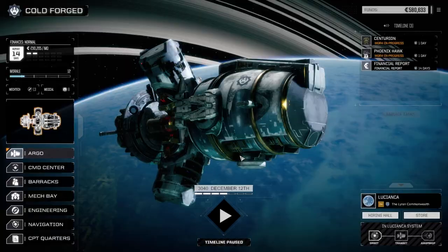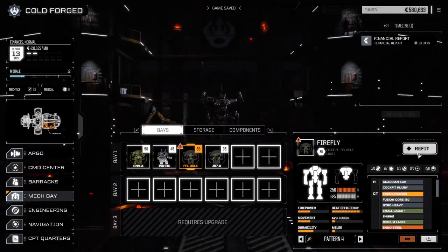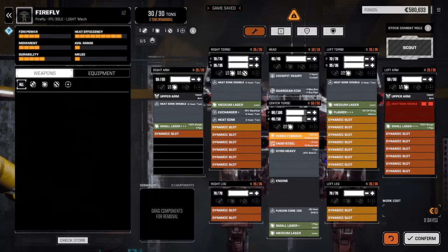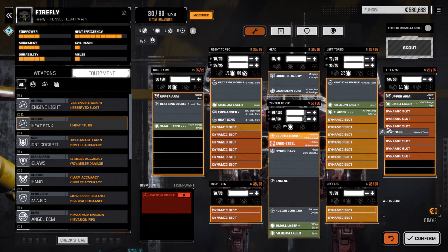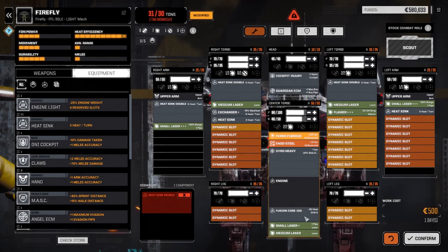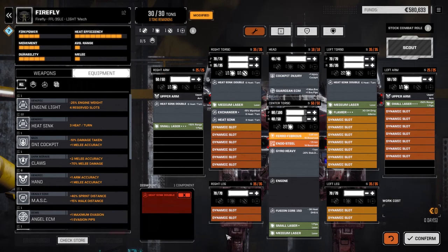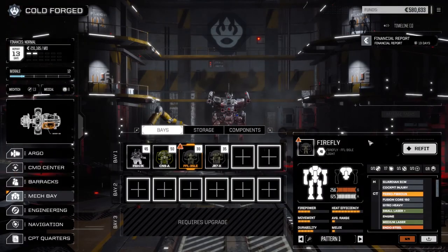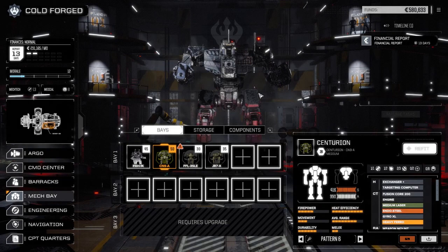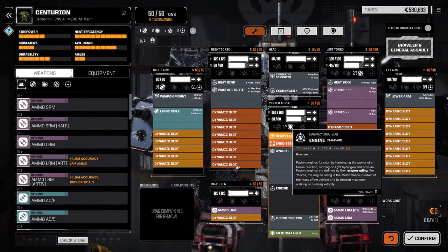We're going to check the store out in a minute, but let's go to the mech bay first. The Flea — did we lose something off him as well? Lost a double heat sink. Of course we did. And we've got to put a regular one back in — but now we're over a ton. Looking at the Firefly now — those Gauss rifles did a number on him last mission. He doesn't have any double heat sinks. Looks like he's going to lose out on that engine — if we put the light engine in this guy, we're out of slots. We can't put it in here.